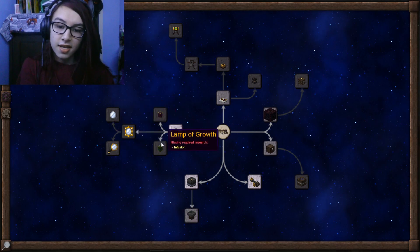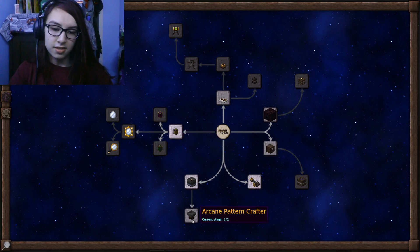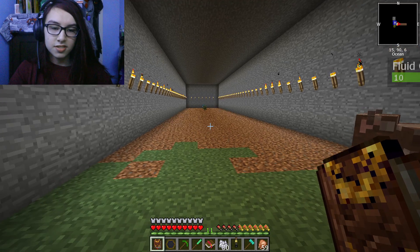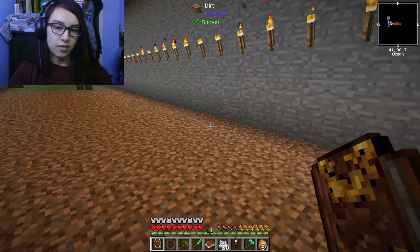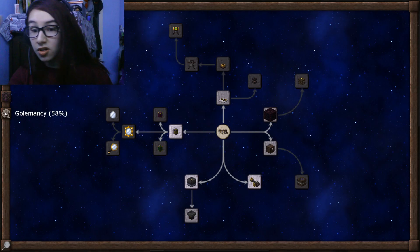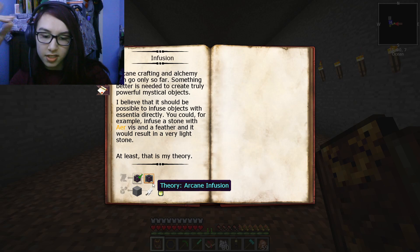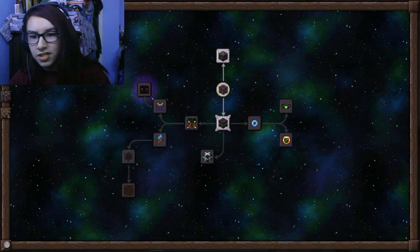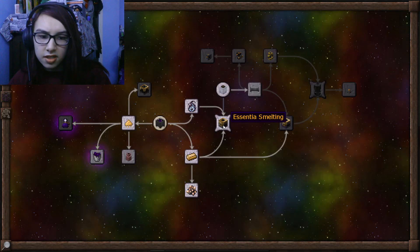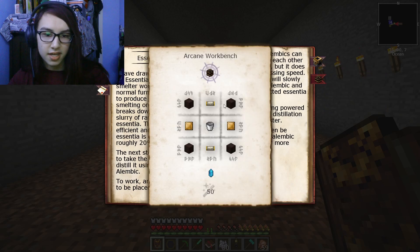What we're going to be working on is getting the Lamp of Growth, because that is like one of the few ways I can find to speed up tree growth for the Thaumcraft stuff. So I need to go into infusion — I need a Therion infusion: stone, feathers, and a vial of air essentia, which is essentia smelting, which means I need an arcane alembic.